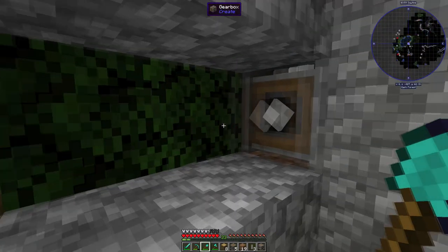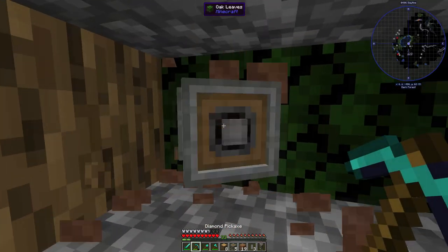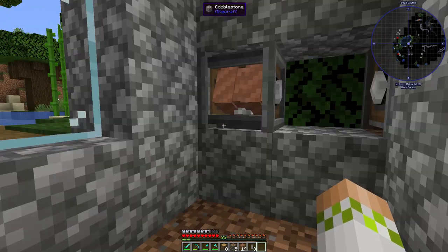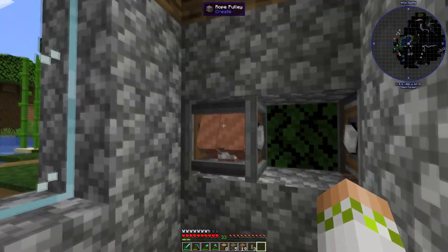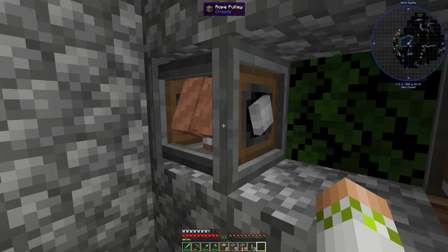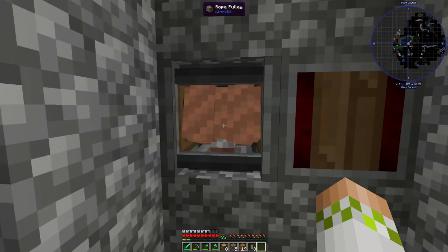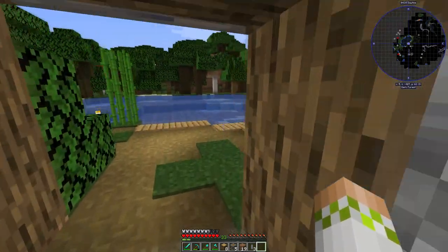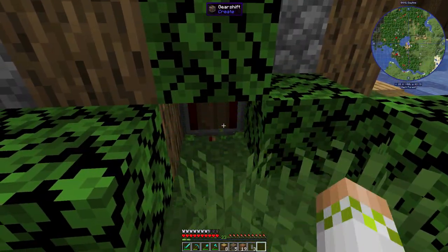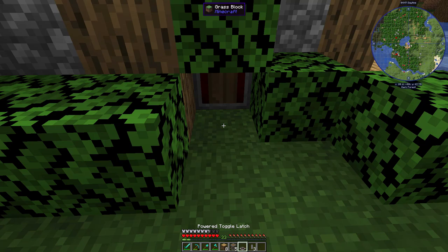So we can put down the rope pulley right over here and we're going to want to rotate this — we can actually just rotate it like that, so it looks pretty cool. This will spin when it's going down. At the bottom there you can see a little gray square — that's actually going to be the latch that goes down and attaches onto the linear chassis and then stays there and pulls it back up. Then of course we're going to have the gear shift going in between here. You can see that it's rotating now, but the important thing is that we need to make the redstone work for the gear shift.